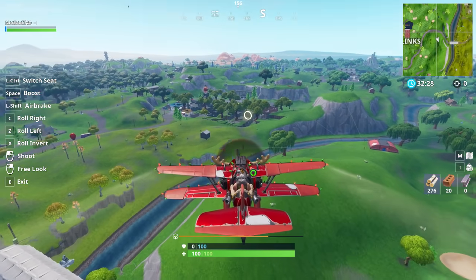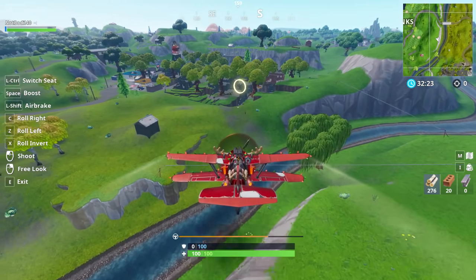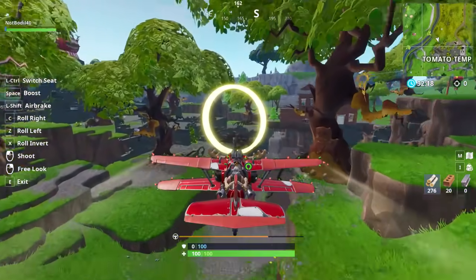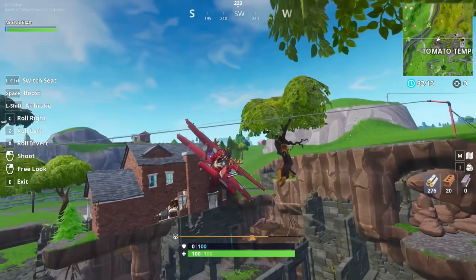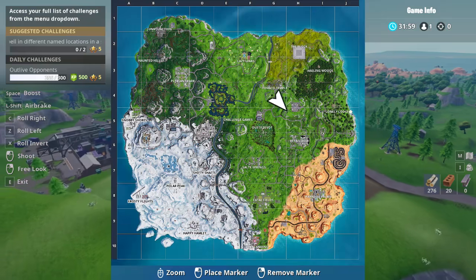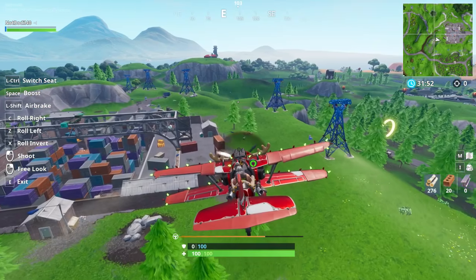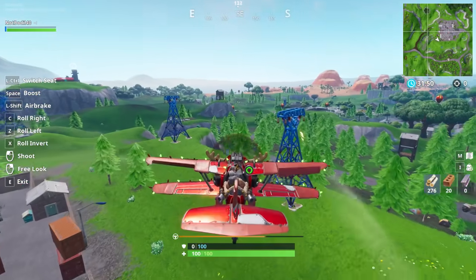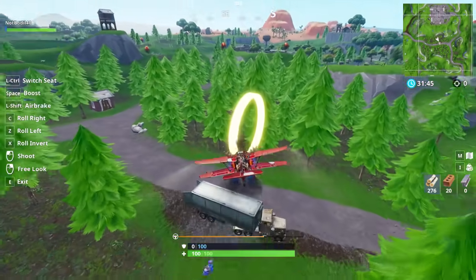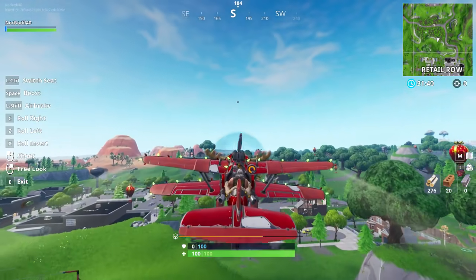The next ring is near Tomato Temple — this one is a bit riskier because you have to fly really close to the ground and might get shot down. After that there's one more near the forest by the crater area. You have to fly through some trees to grab it, so be careful not to crash. There are no rings in Retail Row.